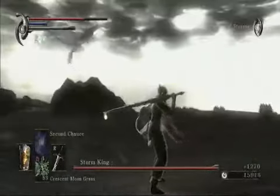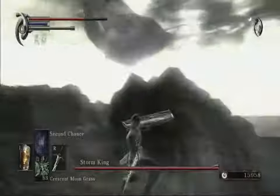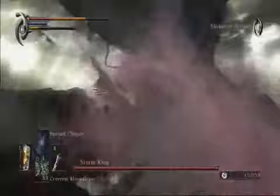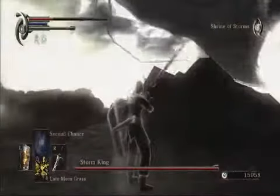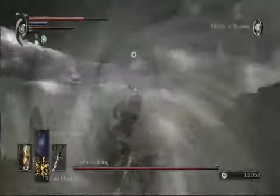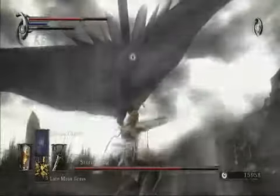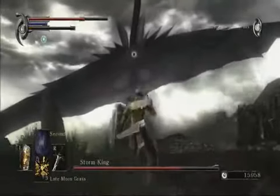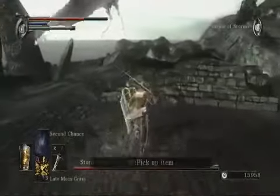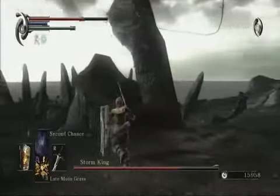I'm going to do it the more interesting way. Let's see where I can take cover — this rock looks good. Here they come. I didn't get there fast enough. If you really don't have that much help, it's more of a problem of opportunity to hit him than the amount of damage that needs to be inflicted. This rock looks like good cover.